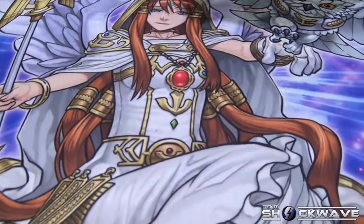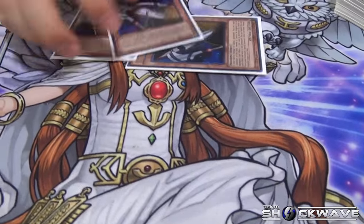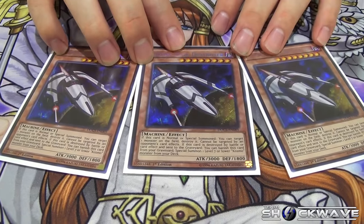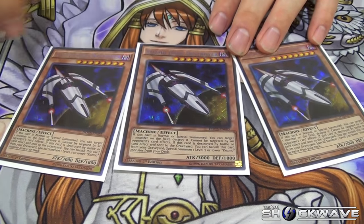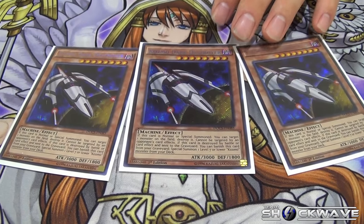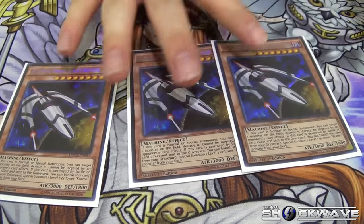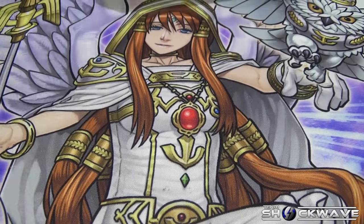For ships: three Cosmo Dark Destroyer — best card in the deck. It tutors any of your Cosmo monsters because it can blow itself up, gets any Cosmo monsters you need to combo, and can't be targeted. Best card in the deck.